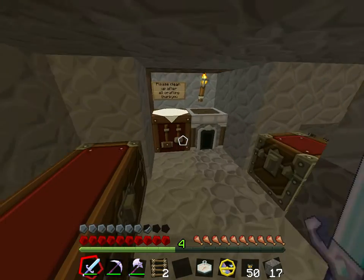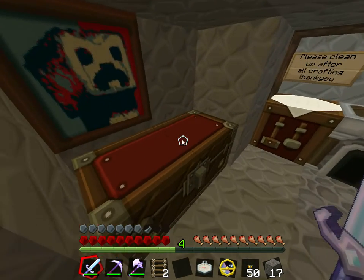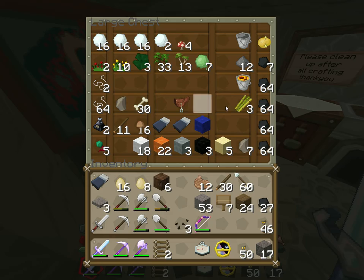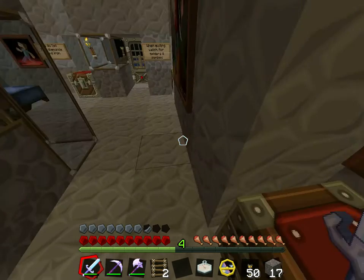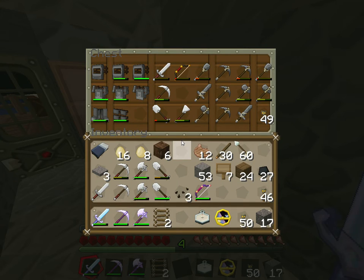A small kitchen with food and seeds and such. There's an emergency chest full of equipment in case you have to respawn and head back out quickly.